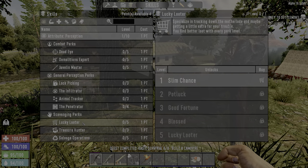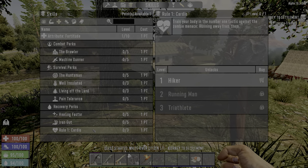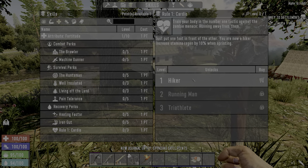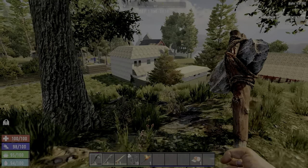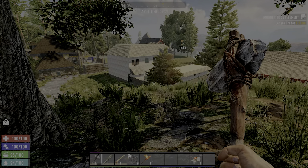I want to get Lucky Looter, Sexy T-Rex, Skull Crusher, and Cardio — Cardio's a pretty good one to have. I'll do that for now. Now I want to get a Sledgehammer so I can get the level 2 now. That'll be good.